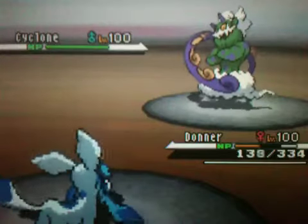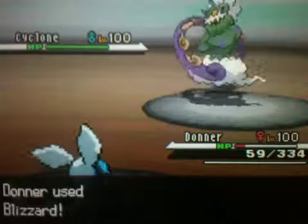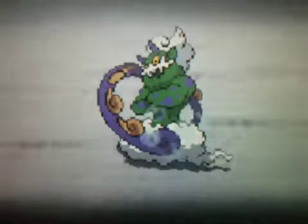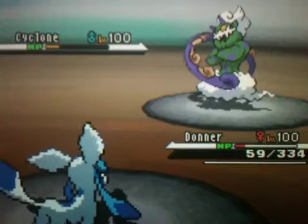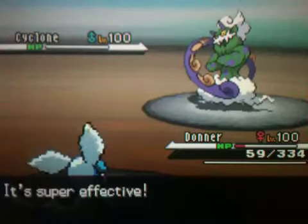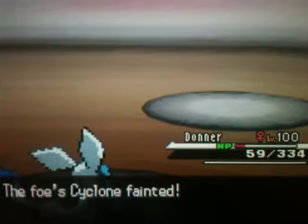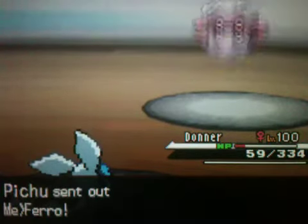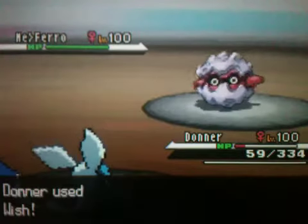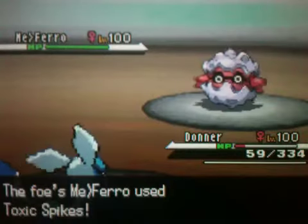He goes for a Brick Break — he even says he thought it would knock it out, especially since he got two Bulk Ups. But one of those Bulk Ups didn't really count because it got counteracted by Intimidate. I use a Blizzard and knock out his Tornadus, barely living with 59 HP. I go for the Wish and that heals me up pretty well.